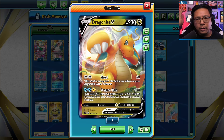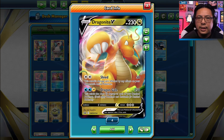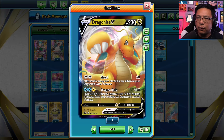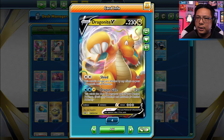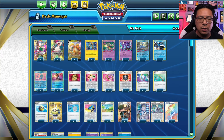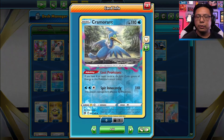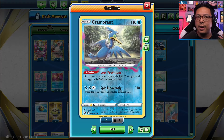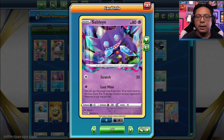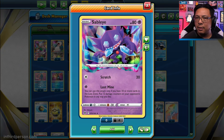You are getting a basic attacker that can hit for 280 damage on anything. The two water and lightning cost can be covered with four Mirage Gates, which the Lost Box deck normally has. You use Calm Phase to get cards into the Lost Zone. You'll use Cramorant to get that early game damage in — 110, not including weakness. You've got Sableye as an end-of-game attacker to clean up any sort of mess.